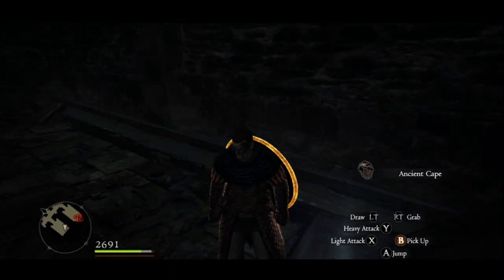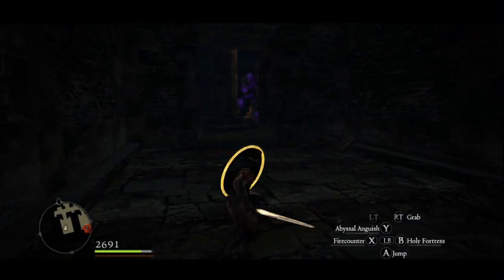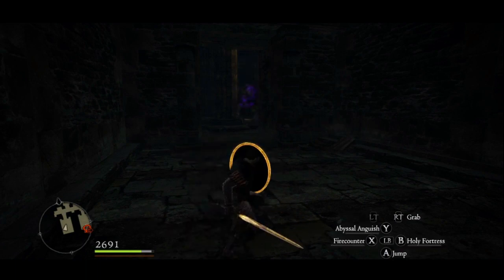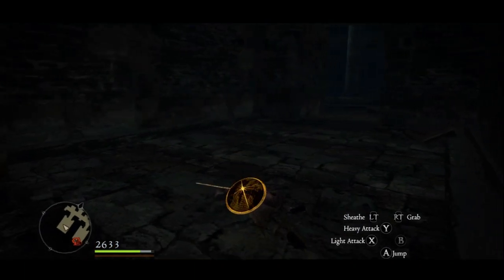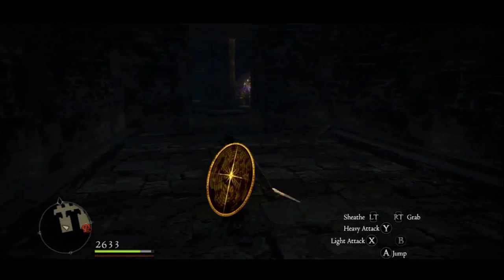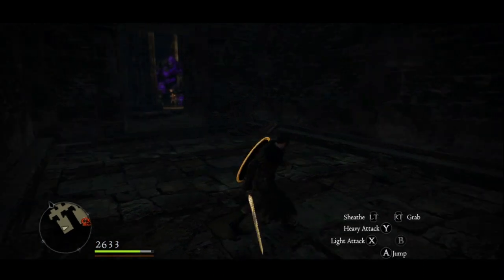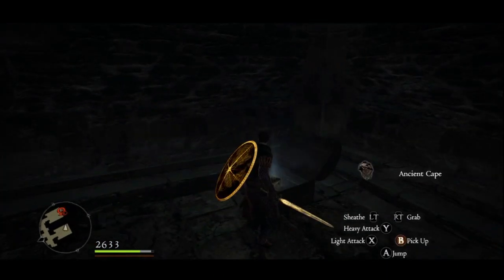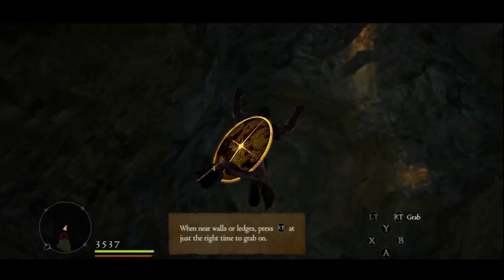Anyways, you're going to want to head to the second floor. As soon as you enter the room, you want to bang a left. You'll still be in front of the golem — you see me playing around with him; I didn't think he could get me and then I got destroyed. I figured you guys would get a kick out of that so I left it in. But in this room, still on the same side of the bridge when you enter, you will find the ancient cape.